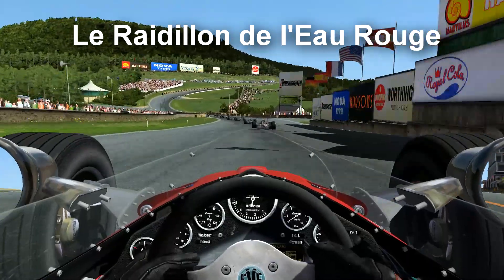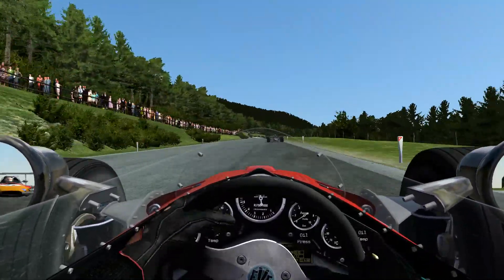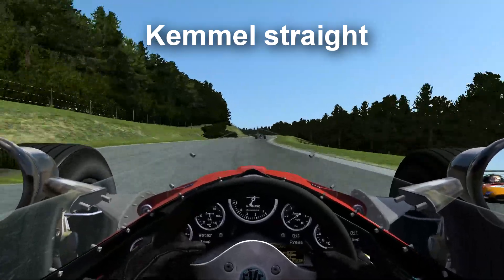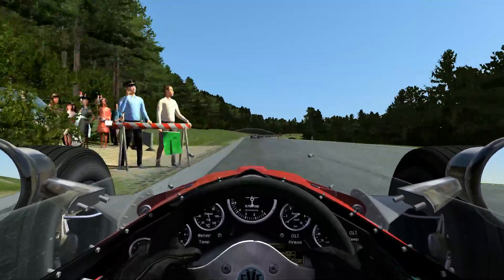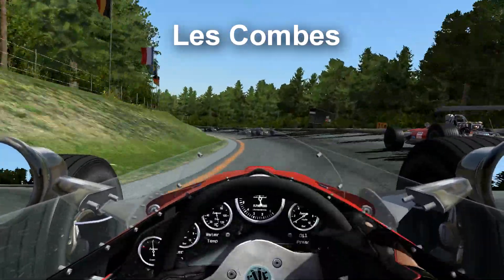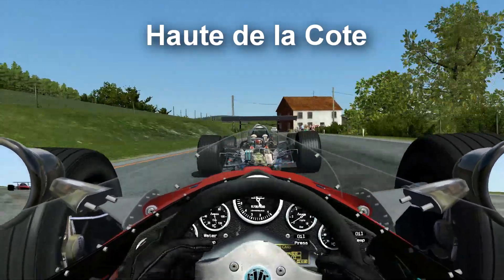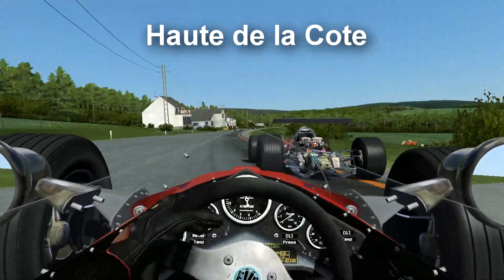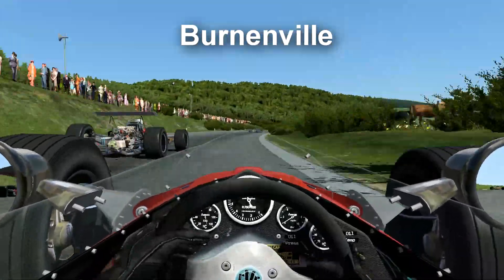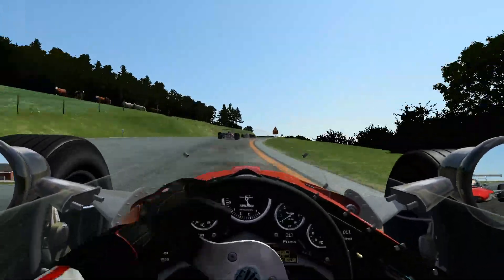Eau Rouge and Raidillon is really challenging in this old version of Spa, much more challenging than the modern version, because it feels a lot more tight and there is zero runoff area - there are stone walls, nothing else. You need to keep a lot of momentum going into the first part of the corner, and it's quite a bit faster than you'd expect. The close walls and blind angles are really deceiving. You simply have to decelerate to the adequate speed and just chuck it left as close to the barrier as you can possibly get. It's a bit like Tabac in Monaco - another blind corner where you just have to chuck it in without knowing where you'll end up. You just have to trust that your speed is adequate and that you apply the adequate amount of steering lock.